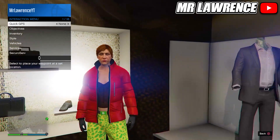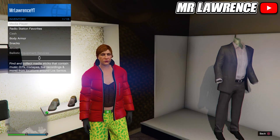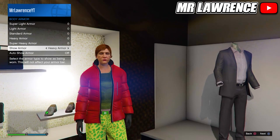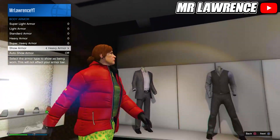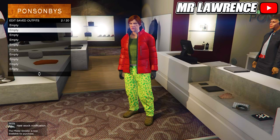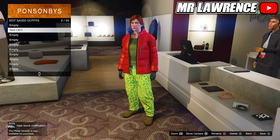Open your interaction menu, go to inventory, body armor, then show armor, and set it to heavy armor. This way we can merge the CEO vest on pretty much any outfit. If you are making a transfer outfit and want to merge the CEO vest on it, equip the heavy armor — the green one — and it should work. It doesn't work for all outfits but most do.